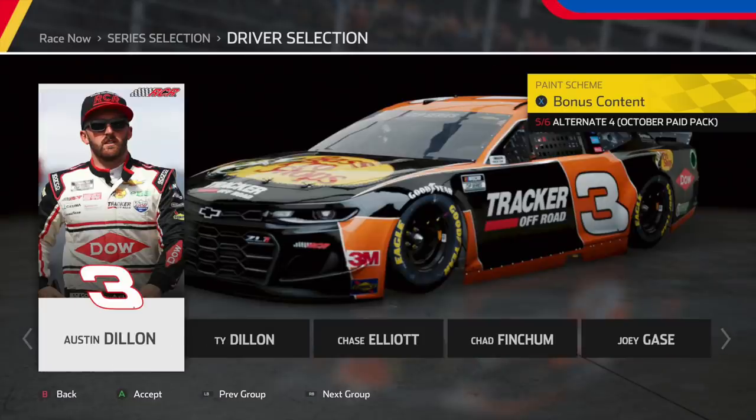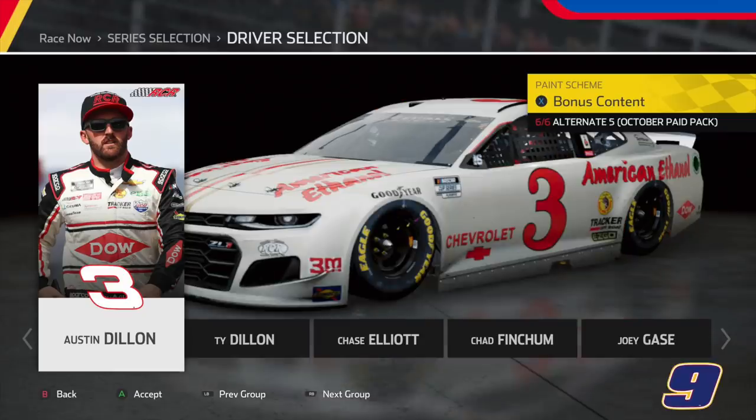Next, we have Austin Dillon's scheme. In-game it doesn't look too good — the biggest problem is the number placement. The number three kind of warps toward the left rear tire, which is a big turnoff. Not the greatest scheme, but it could have been better. Now this is a throwback — Austin Dillon's number three, a throwback to Junior Johnson. I love how they worked with this one, those old retro numbers are outstanding. Definitely a top 10 throwback scheme, without a doubt.